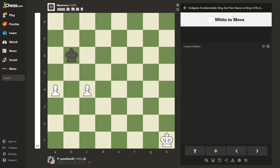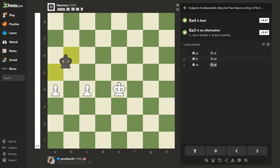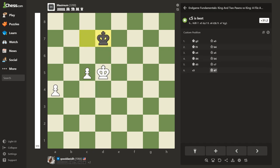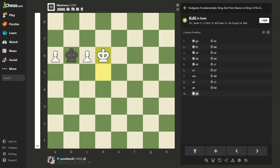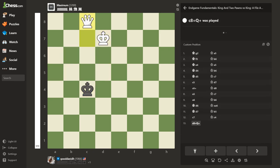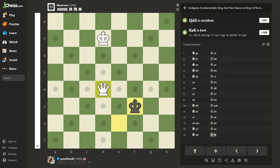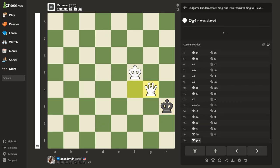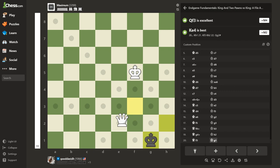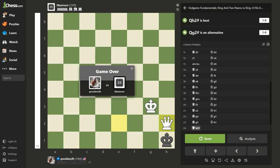Bang — yeah! Let's see that one again. I've got to get there expeditiously. I don't think this exact position would happen in a real game. Come on king, get up here and give me a hand. Getting a little sloppy. Then you just bring your king up and boom — done. Let's try it one more time.